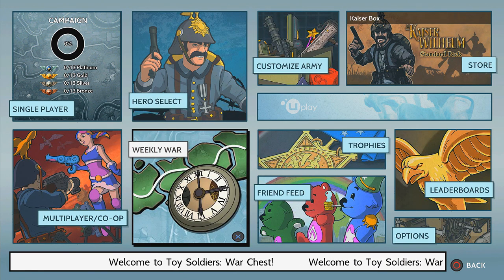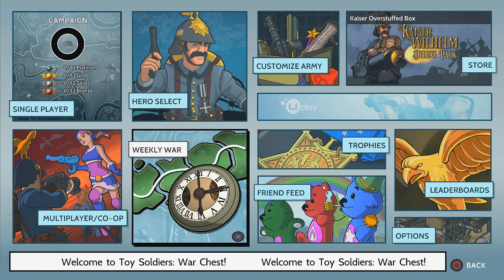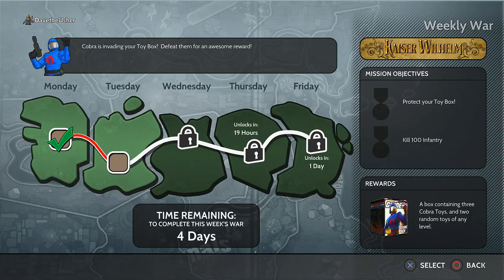Let's see what this is about before I even head into the campaign or single player mode. "Cobra is invading your toy box — defeat them for an awesome reward." Time remaining to complete this week's war: four days. You can see mission objectives and rewards — a box containing three Cobra toys and two random toys of any level. That just makes me so excited. I'm 32 years old. I grew up watching G.I. Joe: A Real American Hero, Transformers, Thundercats, He-Man — all that stuff.